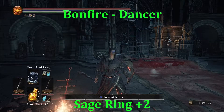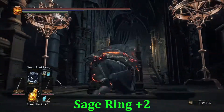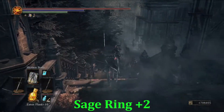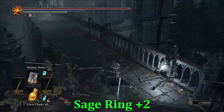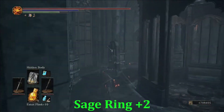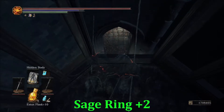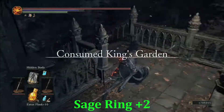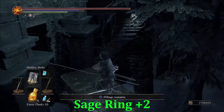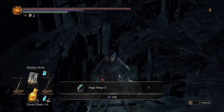For our next ring, head from the Dancer bonfire back toward Sirris's garden. Hop to the left — the ring is pretty close to another ring but a different method to reach. Use Hidden Body here. There's an item waiting for us; we'll do the roll-off ledge this time and take the upper path. Down here you can see a new item that wasn't here before — it's relatively difficult to get to. You have to do it just right; you want to roll, not jump. Sage Ring Plus Two.